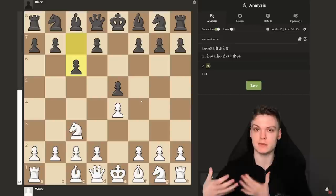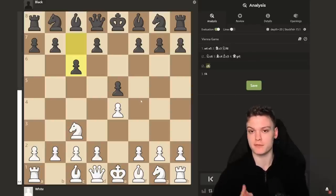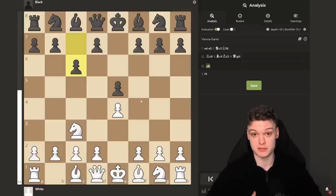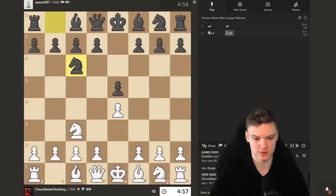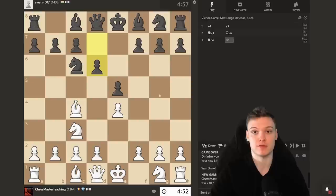I'll be explaining my thinking process as an international master facing lower-rated players, highlighting their common mistakes. Please feel free to use the timestamps from the description to pick what you need. All right, getting our first white game — opening with e4, opponent playing e5, sticking with our beloved Vienna opening. We already get to see a sideline: 3d6.